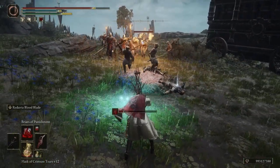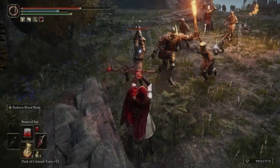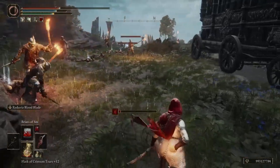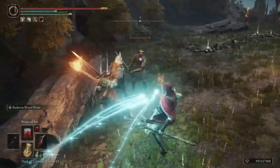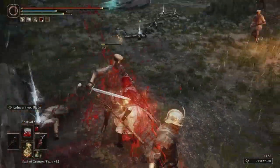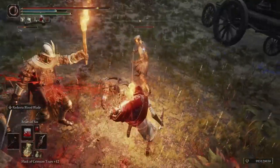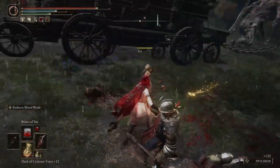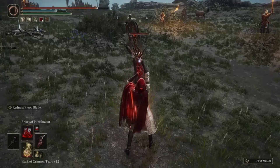The stats at level 150 will look like this: 41 vigor, because I had an extra point I didn't know where to put. 30 mind — these spells don't use a lot of FP, so you can go with 25 and put another 5 in endurance. It's really up to you because casting Blood Blade can take a lot of endurance. Dexterity is at 14, but you need 13 to use the dagger. Intelligence — we're not touching it at all. And of course, 55 faith and 50 arcane.